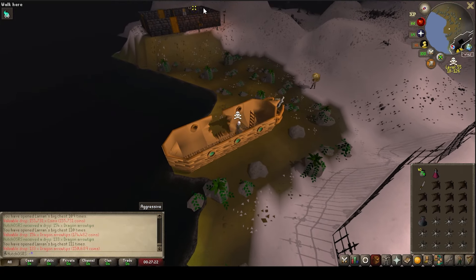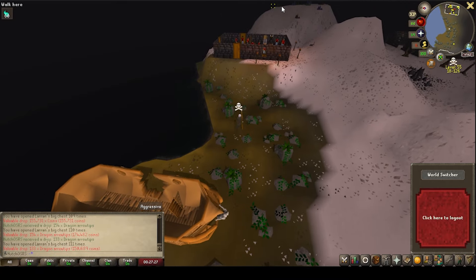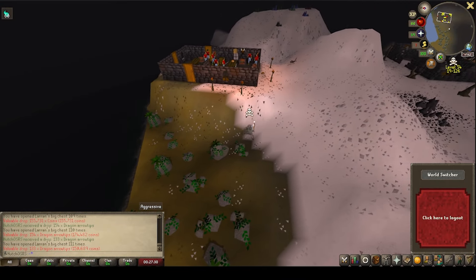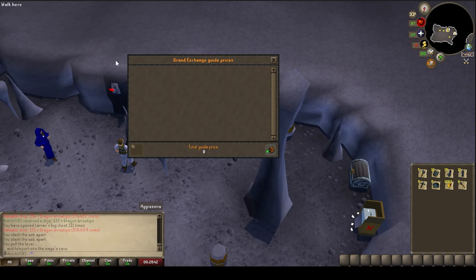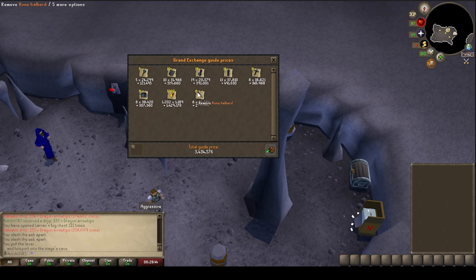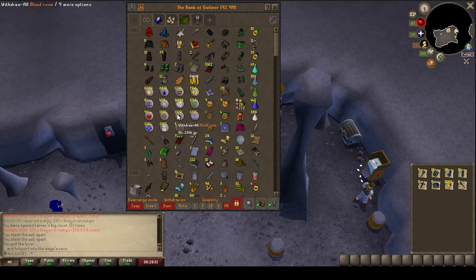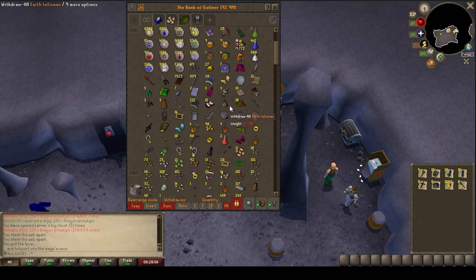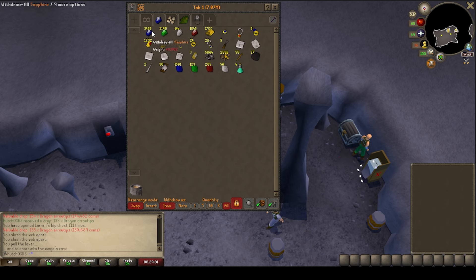We're getting very very close to 100 mil bank value now, which is a little goal that I've had for a while. A hundred mil bank value is very very nice and it means we're progressing our account nicely. The elk pile is building up quite nicely as well - we've currently got 3.4 mil in elk, 1.5 mil of that coming from the ruby bracelets that we've got. So it will definitely be worth doing that. In the future we're going to need some more blood runes. We do have 5.4 mil as well, so GP isn't really too much of a worry right now. We're going to just let the stack build up for a little while.